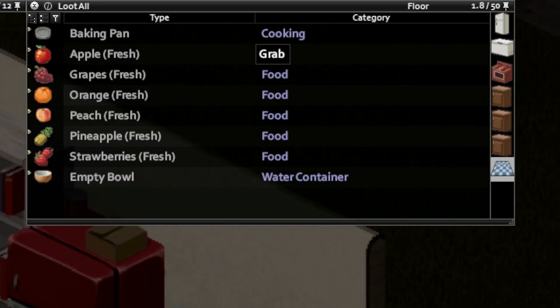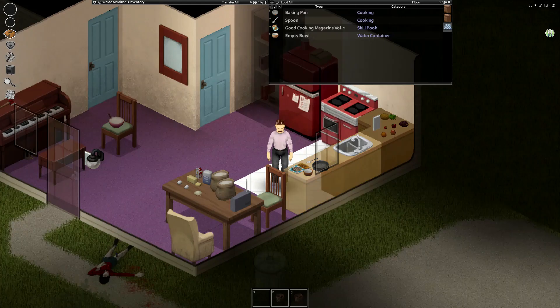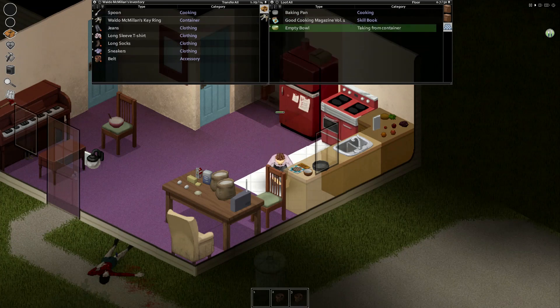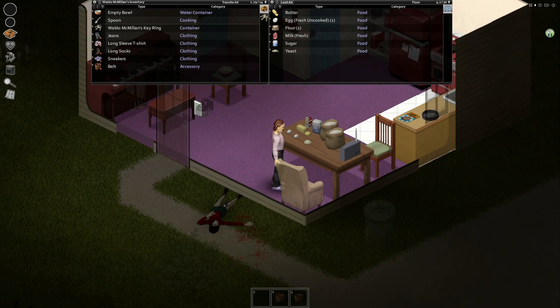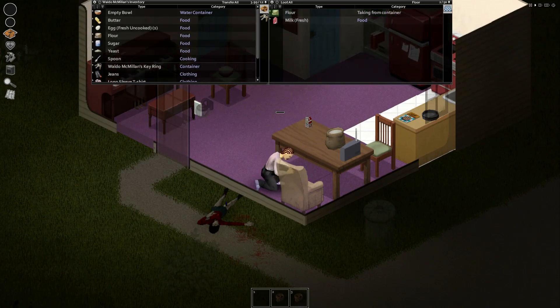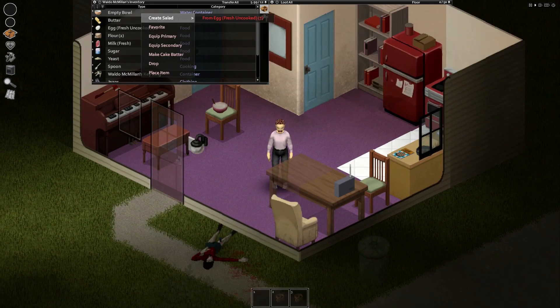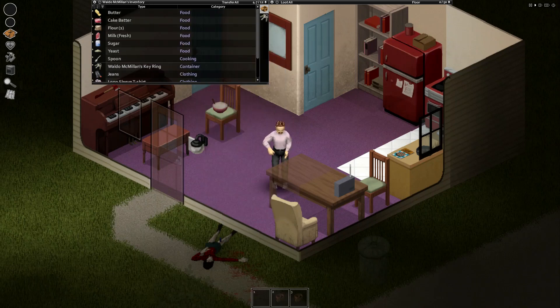This part of the video is gonna be like a walkthrough so I can show you how to do everything. Grab your bowl and your spoon, grab all your ingredients, make sure you have two eggs and all your ingredients. Then what you're gonna want to do is click on the bowl, scroll down to 'make cake batter,' and make it — boom.